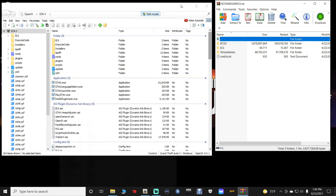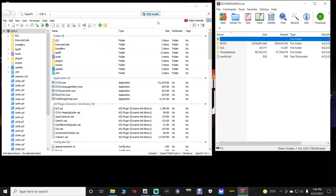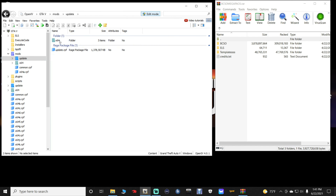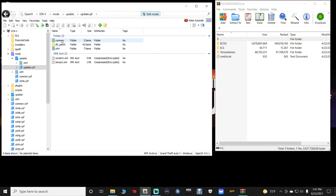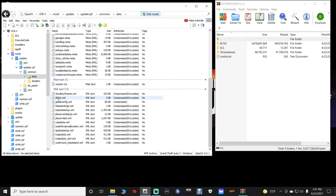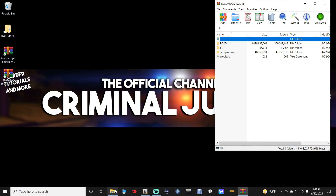Minimize your directory. In OpenIV, first make sure you are in Edit Mode. Go over to the side column and click on Mods, click on Update, then update.rpf > common > data. If you scroll down you will see the dlclist.xml — that's what we're going to be working with. Click Favorites > Add to Favorites > Add so you have the pathway saved.